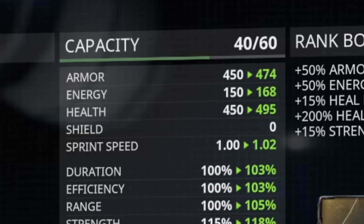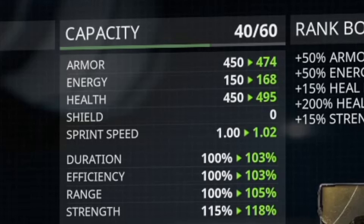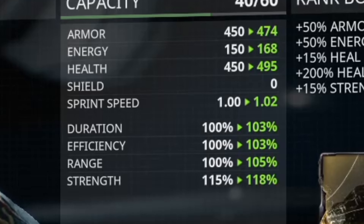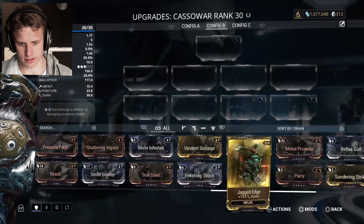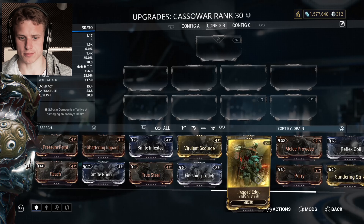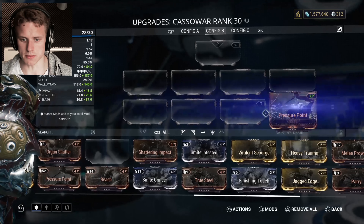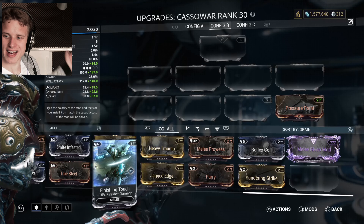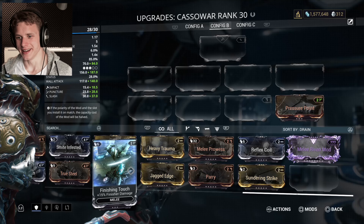So we have 100% refrigeration, 104% efficiency, 105% range, and 118% strength. I have never seen such a well-built Nidus. Let's move on to our melee weapon. We have a broken Pressure Point — and that is all the broken mods we have. One Pressure Point.